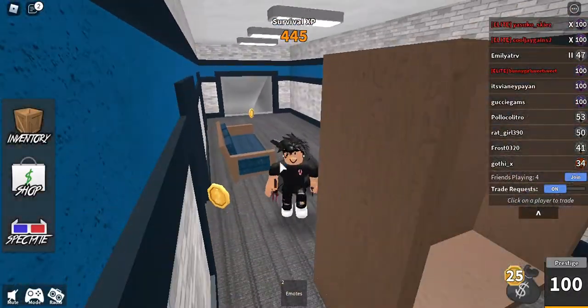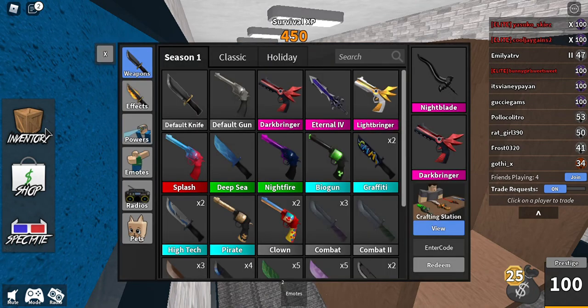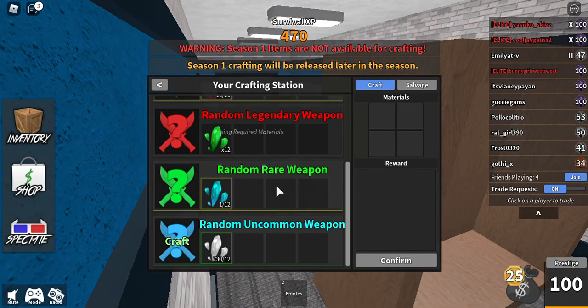So first thing first, you want to go to your inventory and then go to the crafting station. At the crafting station it's going to show commons and other stuff you could have.